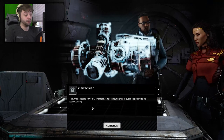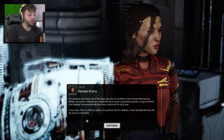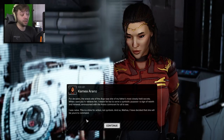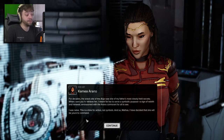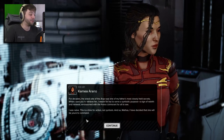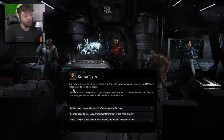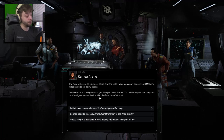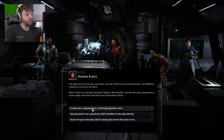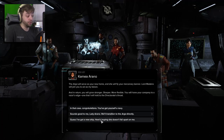The Argo appears on your viewscreen — she's in rough shape, but appears to be space-worthy. For decades, the wreck site of the Argo was one of my father's most closely held secrets. When I sent you to retrieve her, I meant for her to serve a symbolic purpose — a sign of rebirth and renewal, emblazoned with the Arano cormorant for all to see. I was naive. This is a time for action, not symbols. And so, Mathis, I have decided she will be yours to command. Oh hell yeah — a new ship already!